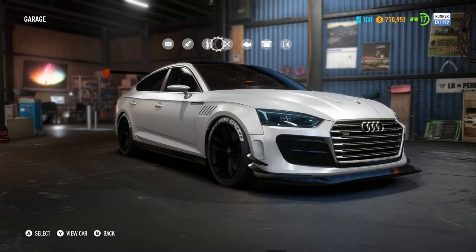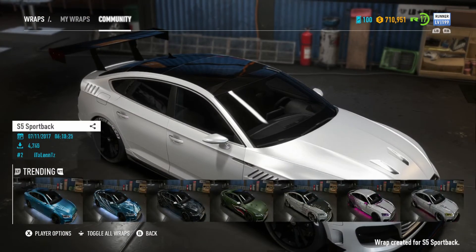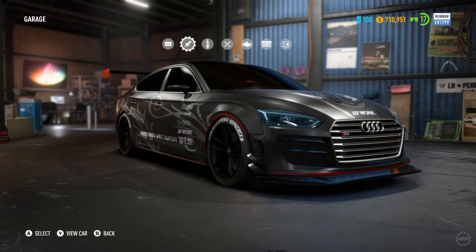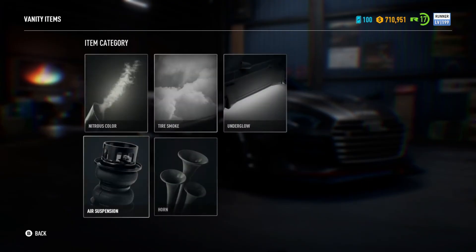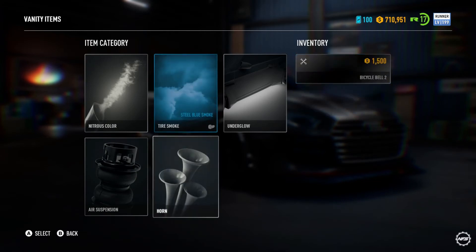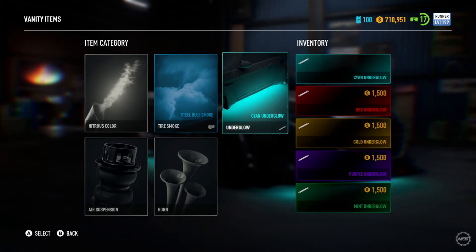I've got the Audi S5 Sport back here. First I'm going to change the wrap because I've gone off it, don't really like it that much anymore. I need a new one. There we go — we'll go with that wrap, it just looks quite nice doesn't it? Now if we go to vanity items we can put some cool stuff on this Audi. I'm going to go with the steel blue tie smokers.